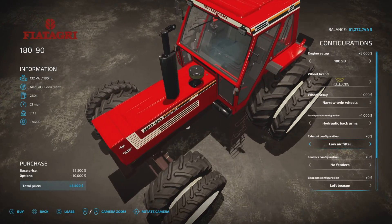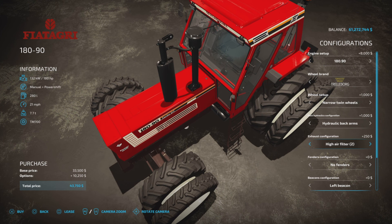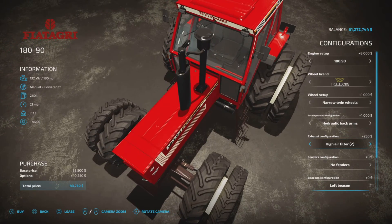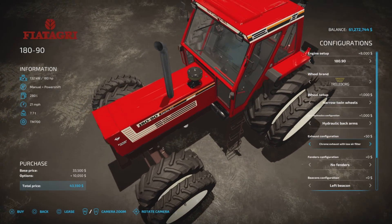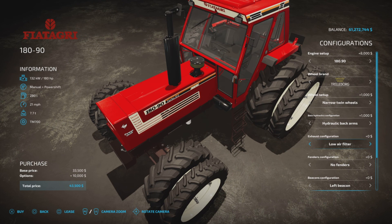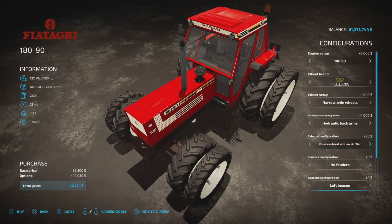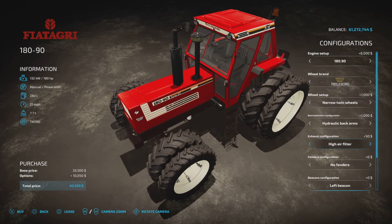Exhaust configurations: low air filter, tall or high air filter, high air filter too which looks like some kind of emissions thing. And then totally non-emissions-friendly chrome exhaust with low air filter and then with high air filter, then back to standard. $100 is the most you're going to get charged. This is the one I kind of prefer, but this is also neat with the rain cap type flip-flap top.